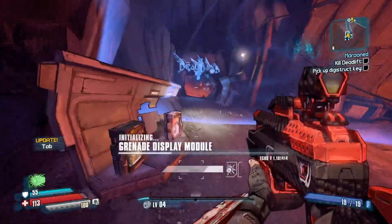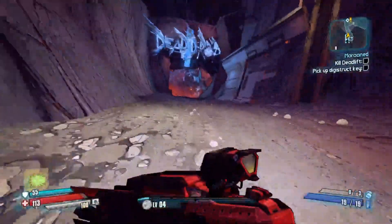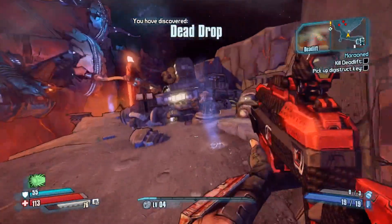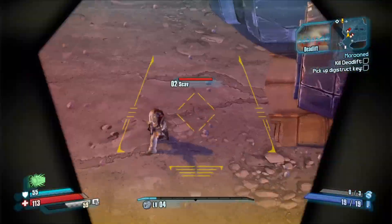We can just skip right over that dialogue — we don't need that. Just checking the vending machines to see if there's a Legendary. Sometimes they have them. Borderlands: The Pre-Sequel, for whatever reason, had just amazing drop rates in the vending machines.